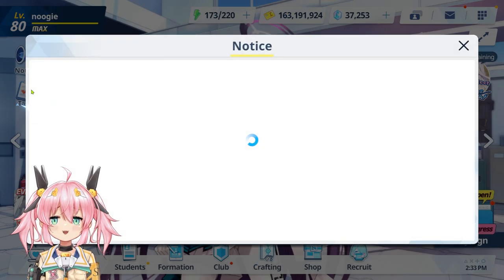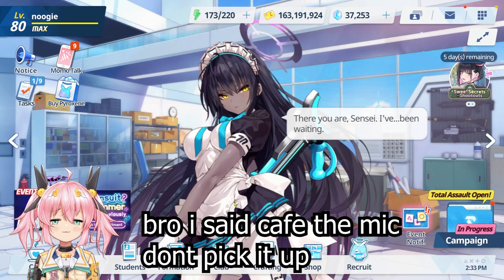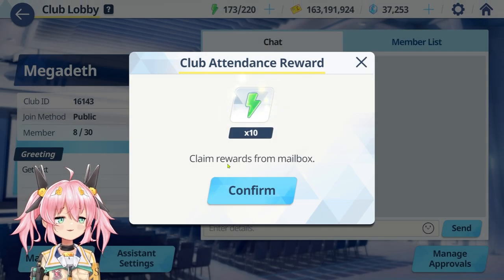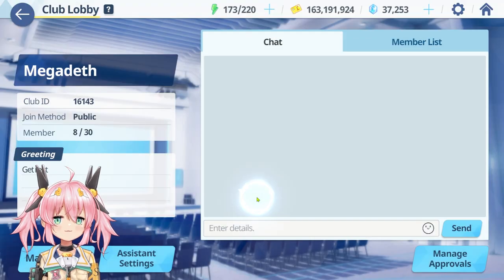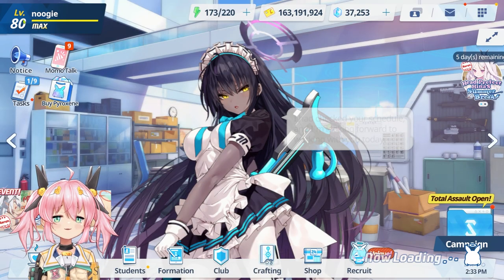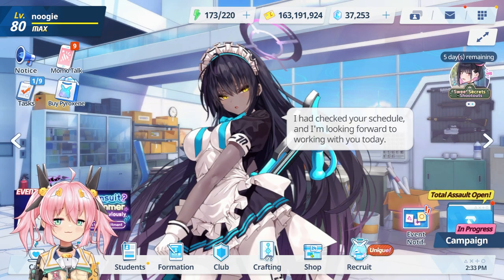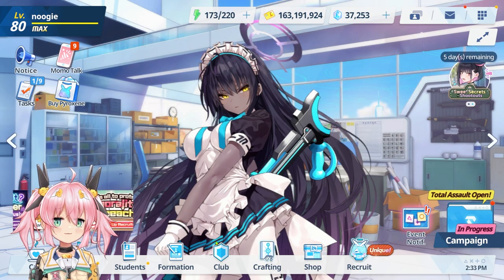First of all, how do you get AP? You want to get AP from cafe, club, and inbox. Here's what I usually do when I start playing: I go into club and collect the AP. I actually didn't log in this morning — I waited for this video, so you better be grateful. First I go into club to get my AP.